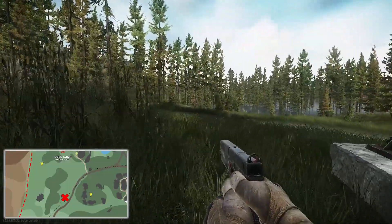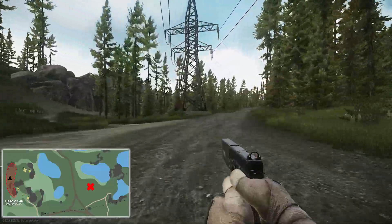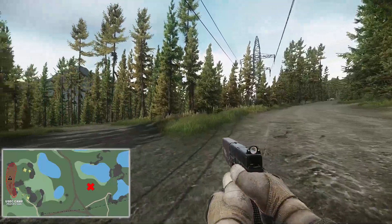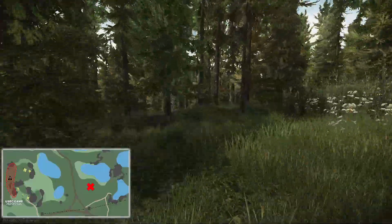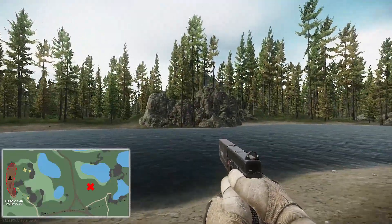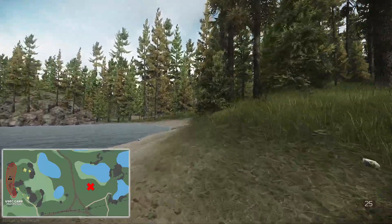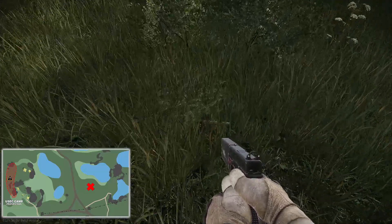For our sixth hidden stash we want to go back onto the road, take a left, follow the electrical lines past the first tower, and then we will come to a fork in the road. Once we come to this fork, we want to line ourselves up with the very tip of the grassy area and run directly ahead until we come down to the lake. Once we get down here, line yourself up in the very middle of the two trees across the lake. Do your 180 — this tree directly behind you, the green tree — go one to the left to the smaller tree. Go around the smaller tree and behind it there will be a bush, and in front of the bush will be another hidden stash.